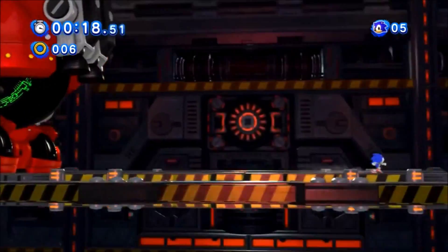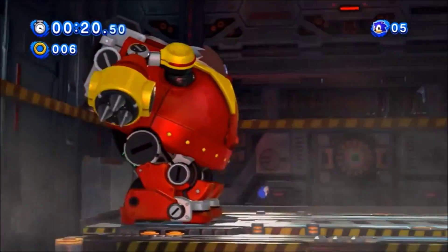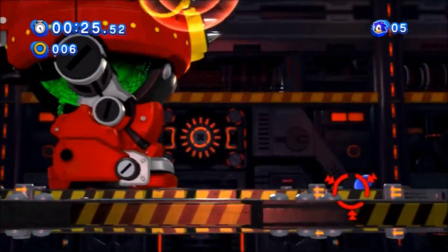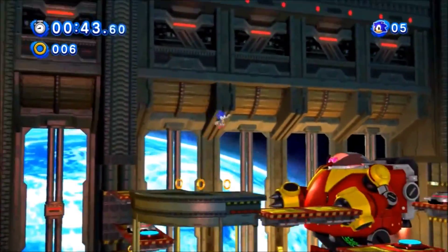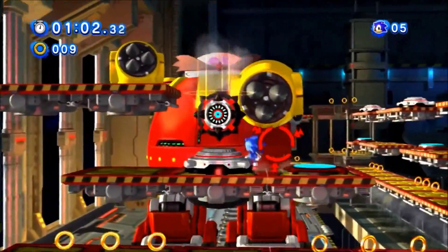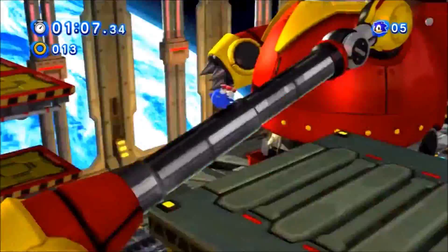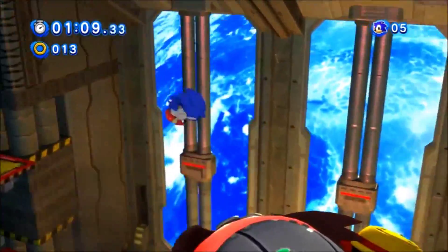It starts out normal with you just waiting for the bomb to jump so you can attack its rump, or just spin dash under it. But it gets even better when you get to the top of the Death Egg and it shifts to 3D-to-2D action. Now you have to lure the robot's arms to the bombs placed on the field, dodge it so it hits the bombs, then jump on the arm to attack. Do this enough and you finally win!